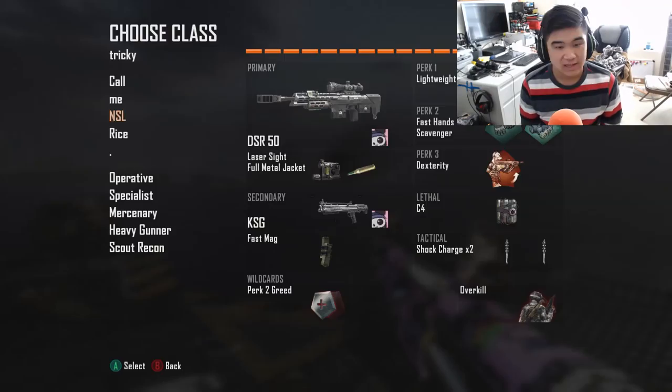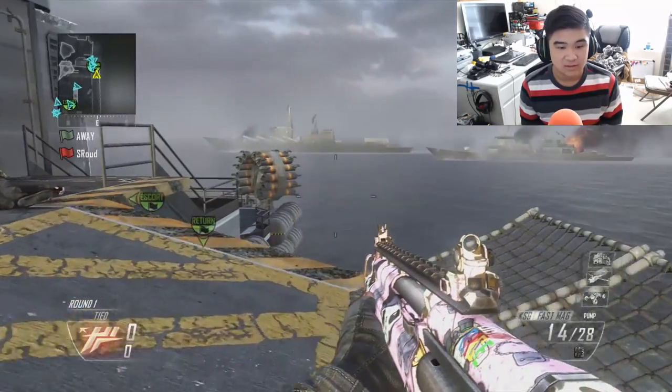Let's do this. So the class setup is gonna be DSR 50 with laser sights, KSG — you don't need fast mags or full metal jacket or whatnot. Make sure you have Lightweight, Fast, and Dexterity. C4 — yes, C4. This is like a second episode without a Semtex, like buddy, where is it? Tactical is your shock charges and yeah, you'll be all set.